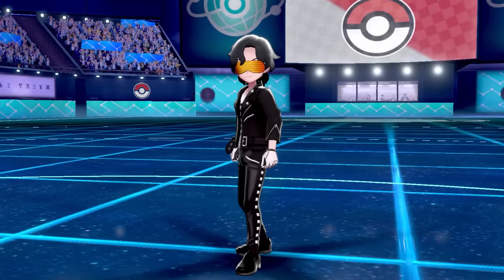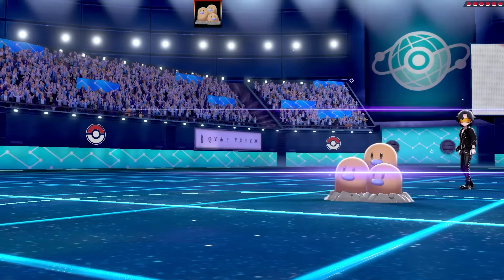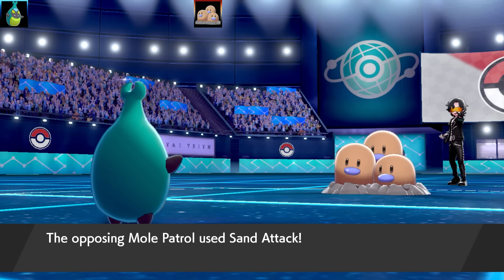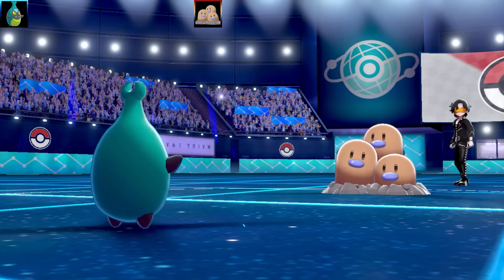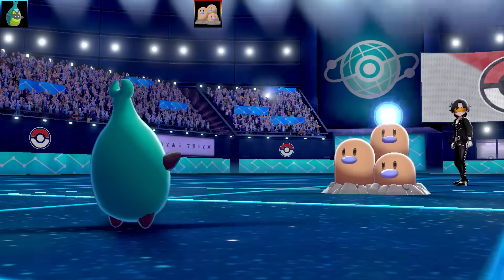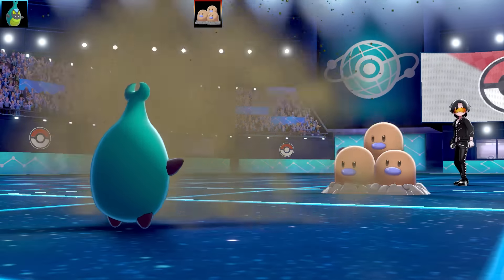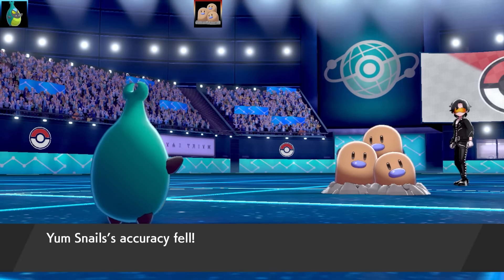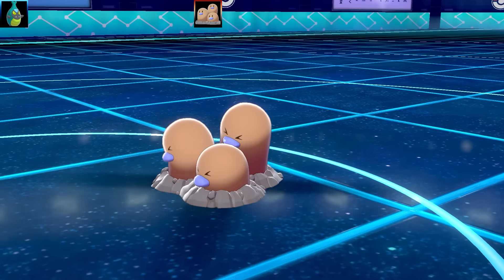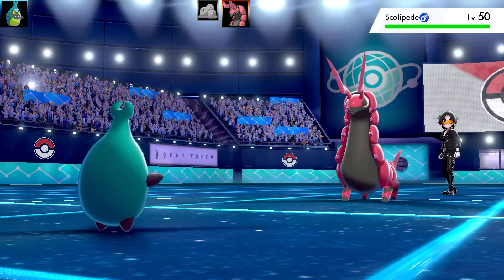Battle two is against zigzaggamer, and man this is a long match. Next Pokémon is a shiny Dugtrio versus my Caroblast. Caroblast has No Guard so none of its moves can miss - Dugtrio uses Sand Attack and it does nothing. Going for Megahorn on the Dugtrio, living on one health with a Focus Sash. Sand Attack again - they don't know this Pokémon has No Guard. Not many people really use Caroblast. That ends the Dugtrio, and next is Scolipede.